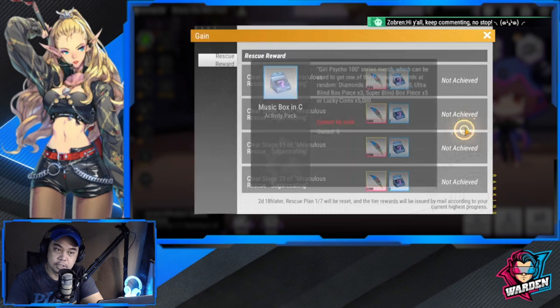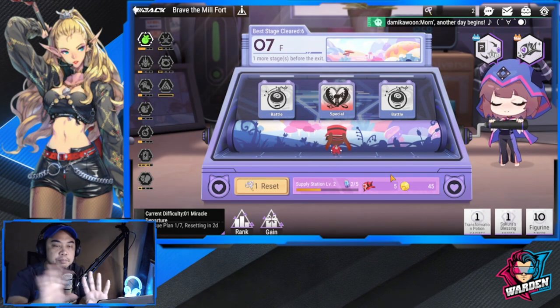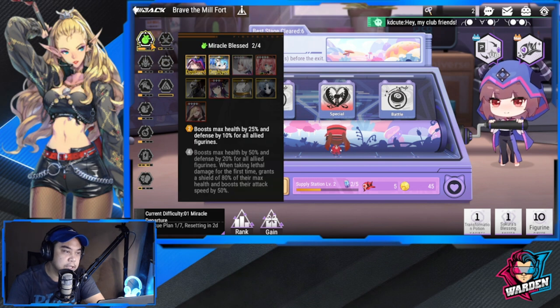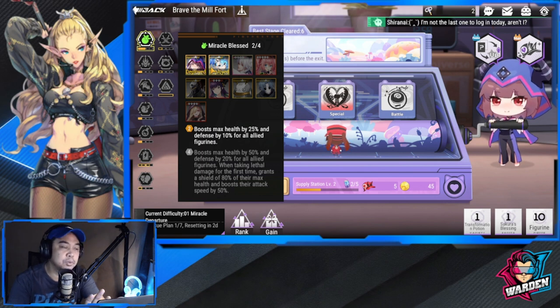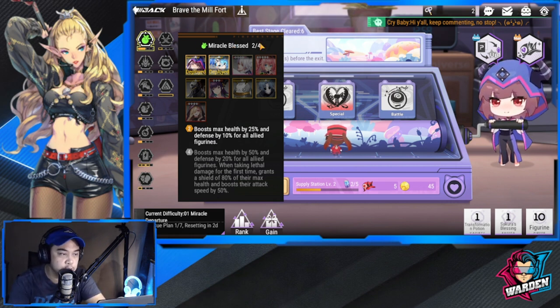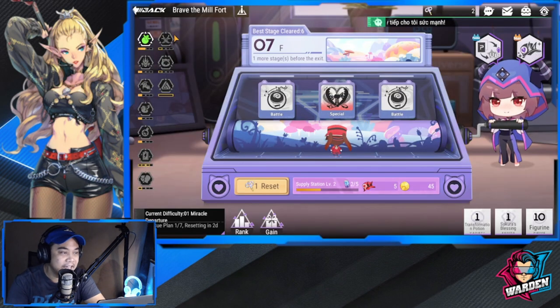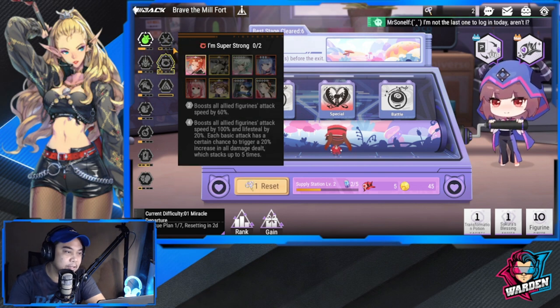There's a ranking system as well. I'll go through the simple aspects of the interface. Over to your left are faction buffs belonging specifically to this event. For example, Crucell and Izumi both belong to the Miracle Blessed faction, so getting two of them activates that faction buff. It's very simple.